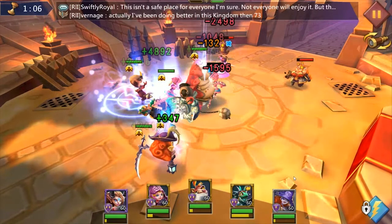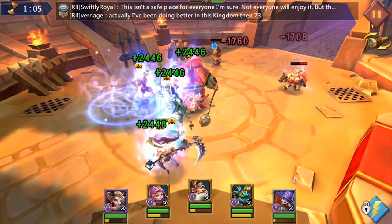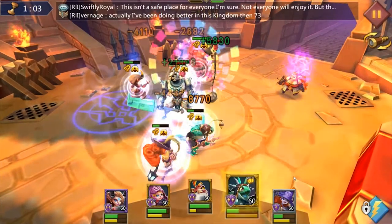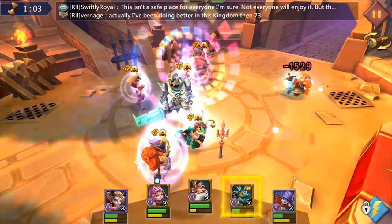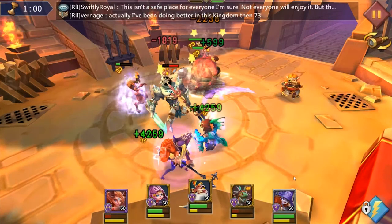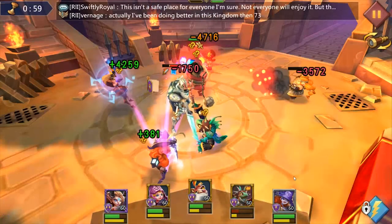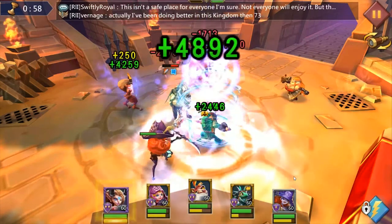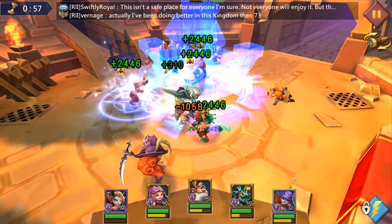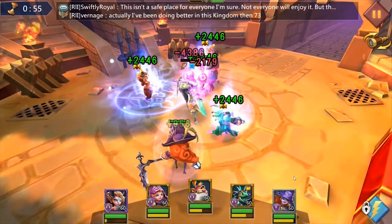If you want to counter a Black Crow, you need to get back there and kill her. You can see that even with a Demon Slayer, it barely lasted long enough to do much good — partly because Rose Knight and Big Guy are great counters. But if you really want to get rid of a Black Crow, I'd recommend something like a Femme Fatale and Demon Slayer mix to get into that back line. Black Crow is one of the best area-of-effect heroes in the game and is great for countering physical-based heroes.